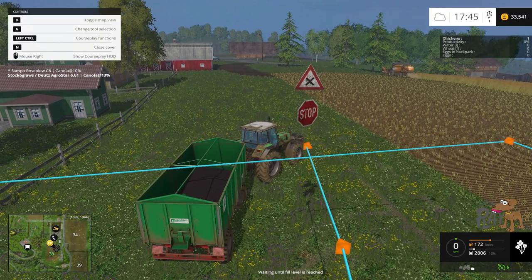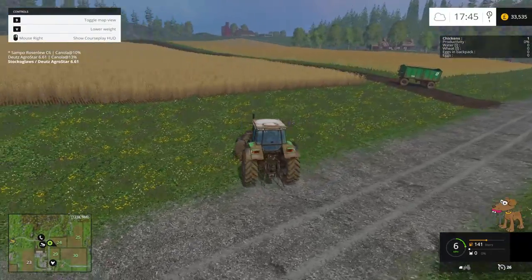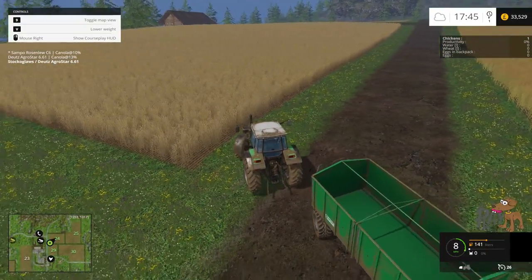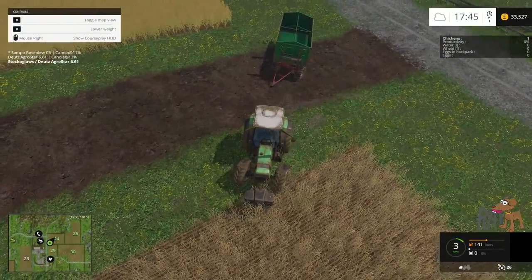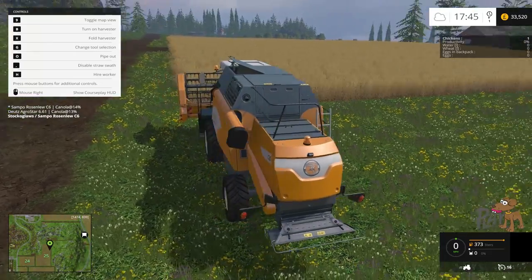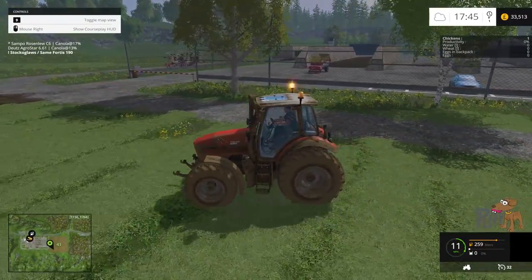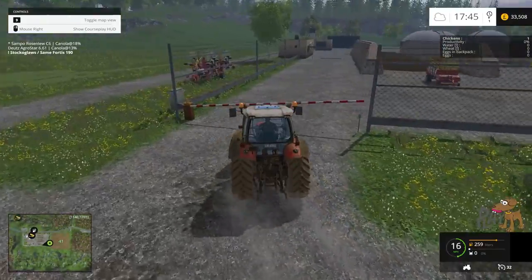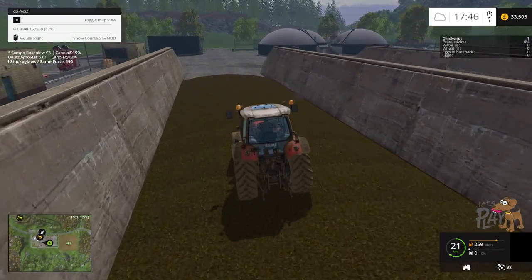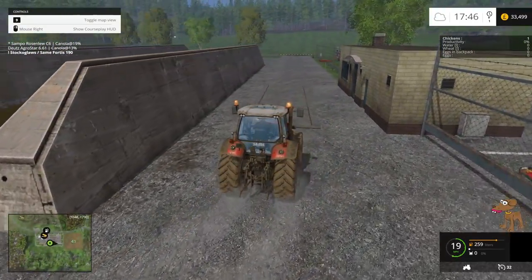We could get the other combine working as well. But don't forget we're paying very good wages for using Courseplay. One thing I did want to show you was the silo — the cover is actually all fermented. So we've got some lovely feed here that we can put into this mixer. I'll show you the mod now if it'll come up — feeding technology. Is it under that? No. Might be under placeable objects.